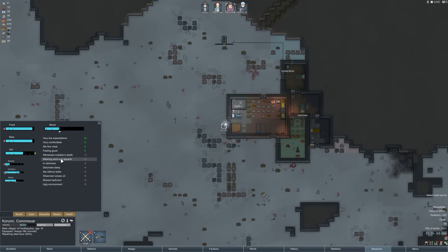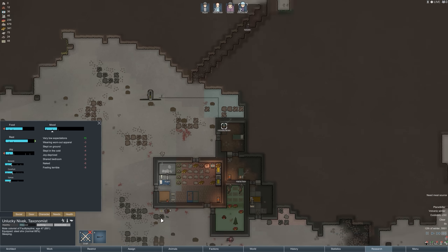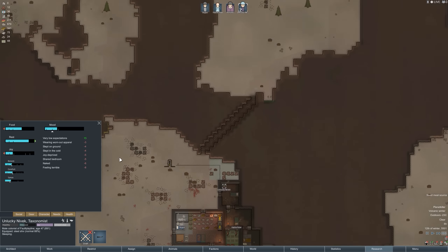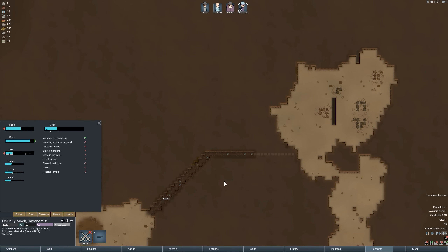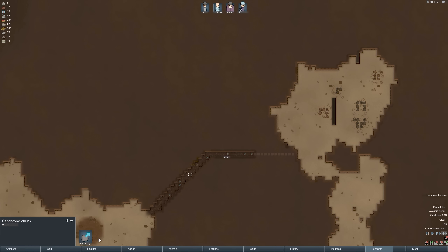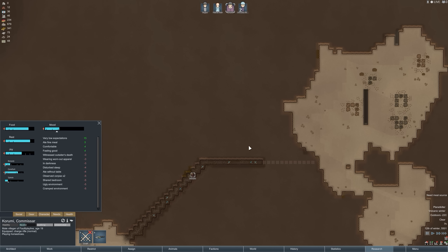How's the morale? Actually it's pretty good. Unlucky is a little down, I think just because he was out late wandering around. We're almost through the mountain, we're so close now. Let's get this one hauled — oh come on, you came all the way in and now you're going to go back and play horseshoes? Mine a little bit, dude.